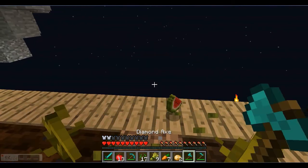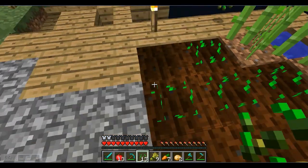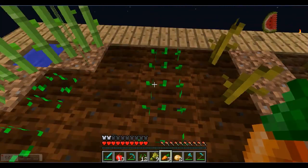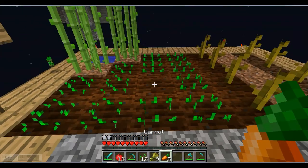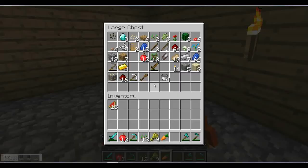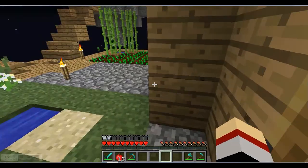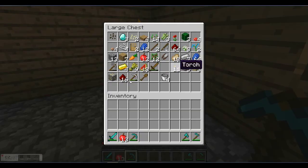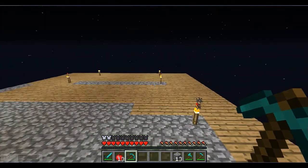I think for melons you use an axe. I get some more carrots — I think I might use carrots the most. So I'm planning on building a bit more, should check for blocks in here. All right, I got 13 cobblestone so I can build a bit more.